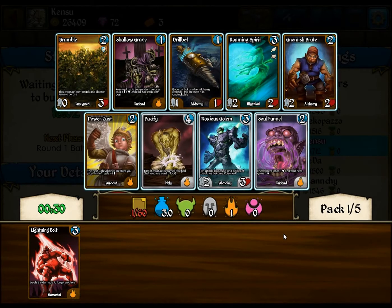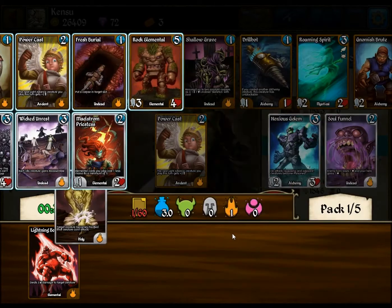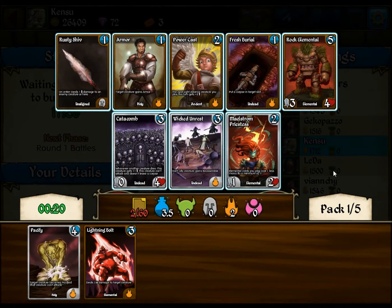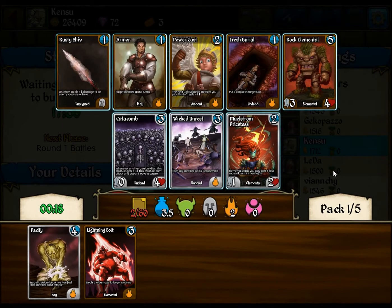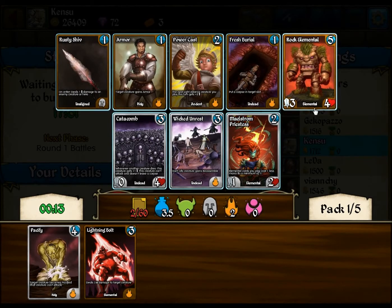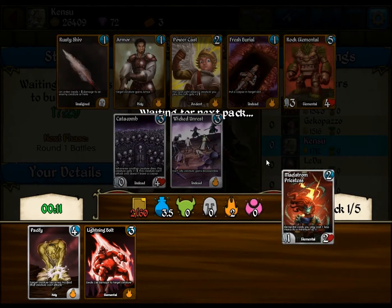We have a Pacify, Roaming Spirit, Noxious Golem. Pacify is good, let's grab the Pacify. Maelstrom Priestess is good. This is a pretty mediocre pack. Rock Elemental, Maelstrom Priestess, and Rusty Shiv are the picks here. When in doubt, go with the Uncommon, because it's easier to get the Commons, obviously.